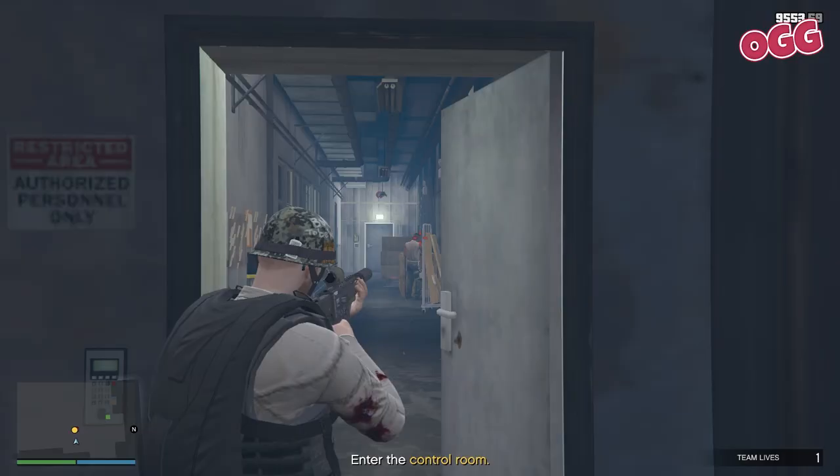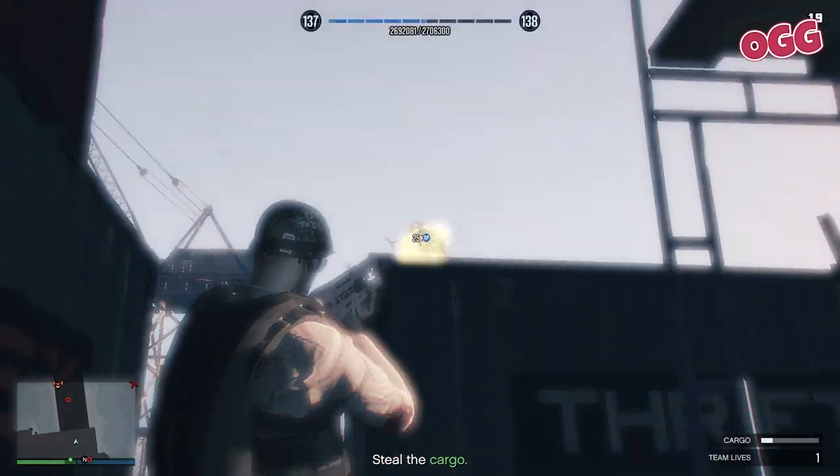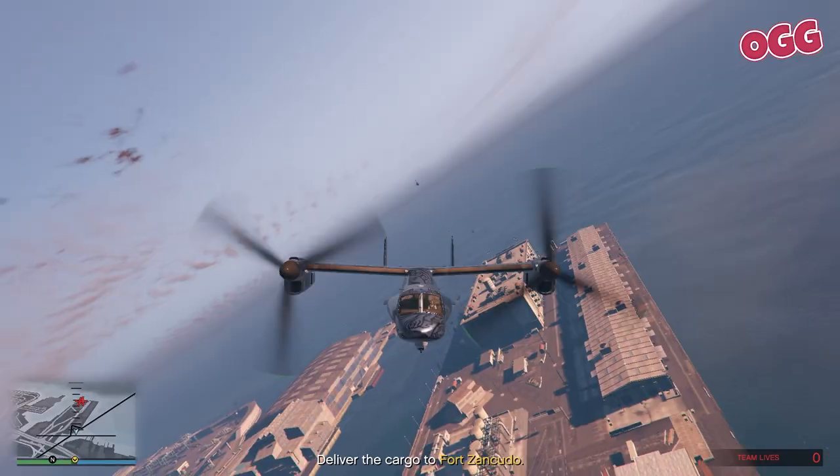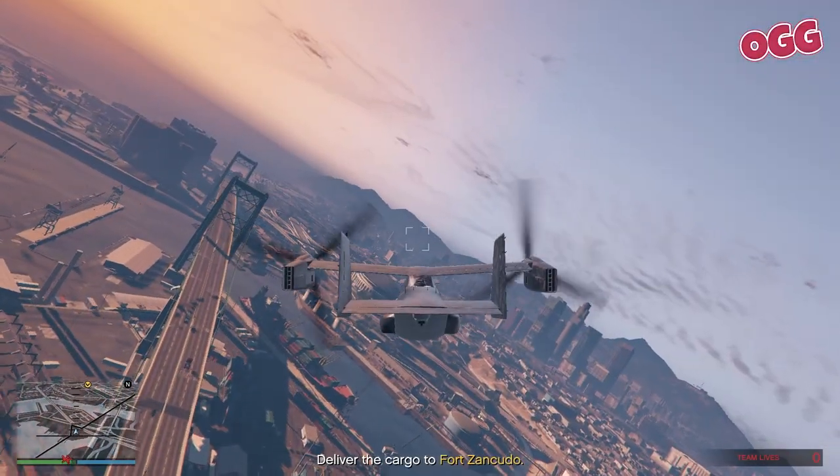Up the stairs again, pop the guard, press the button. Then down — cart, shoot, cart, shoot. And you can't make it. Into the Avenger and off. Don't worry about the Mercs, they're slow.